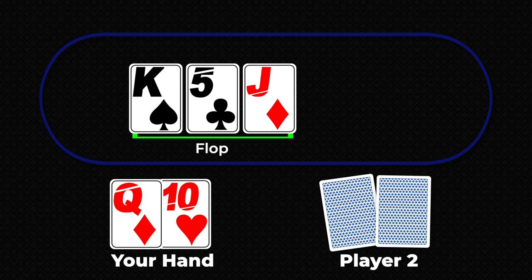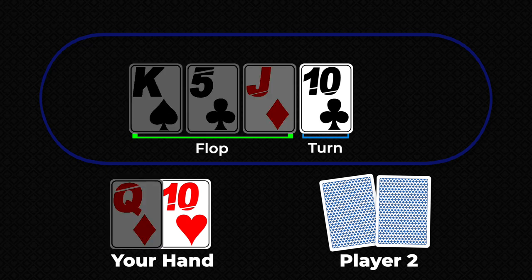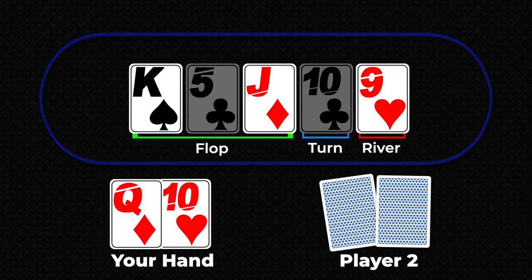If you decide not to fold your hand after another round of betting, the dealer will reveal the turn card. We now have four community cards to build our hand with. We did not make our straight, but we do now have a pair of tens. If we decide not to fold and continue on after another round of betting, the dealer will reveal the final card called the river. We have made a straight — the board or community cards have a king, jack, and nine, while we have the queen ten.